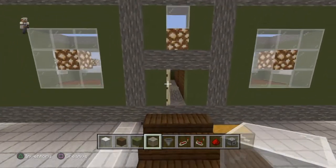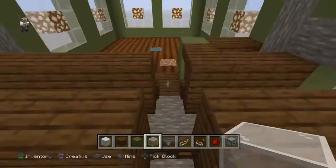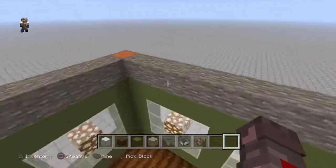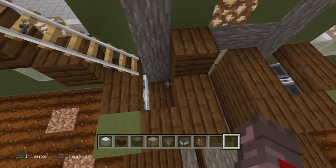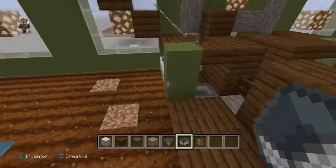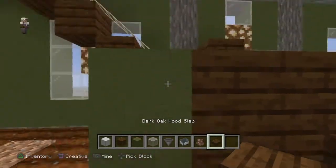Now that we've got the minecart hoppers and collection system in place, we're ready for villagers. I like to bring them in from the roof — I'll have the ceiling on top, bring rails down from the ceiling from my breeder, drop them right in with a little backboard. Throw a cart on the rail, put a person in it, give it a little bump and they're in. Once they're in, seal it off — break the cart, fill that in, and close it all the way in with a slab.